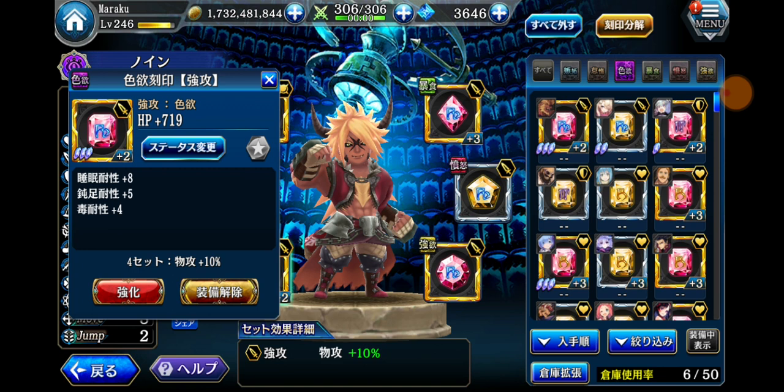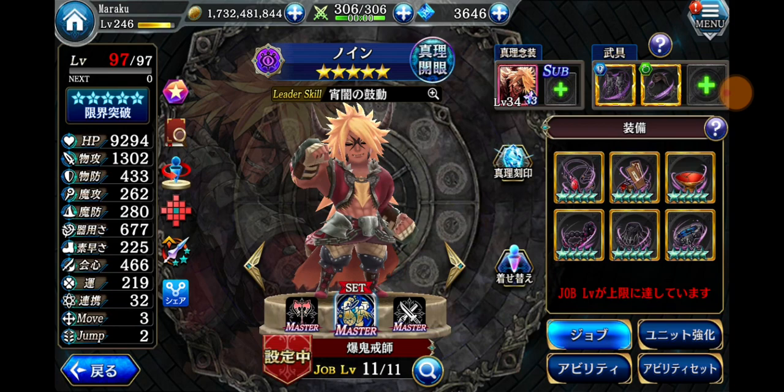This HP rune that I equipped to Nuin has sleep resistance, and the second buff is poison resistance, which is nice.